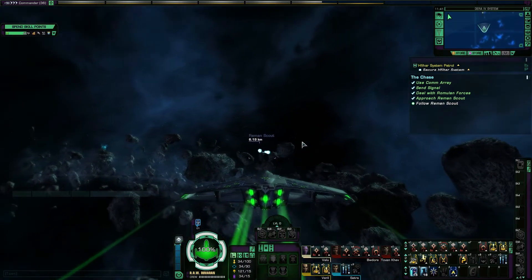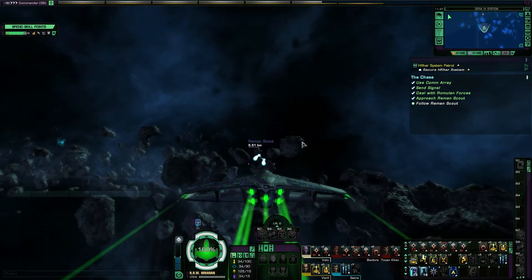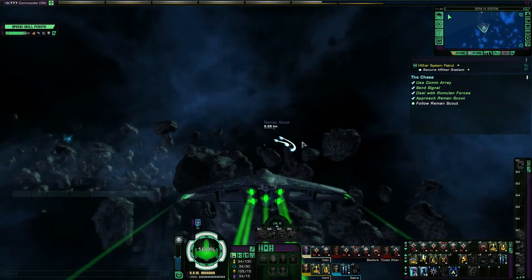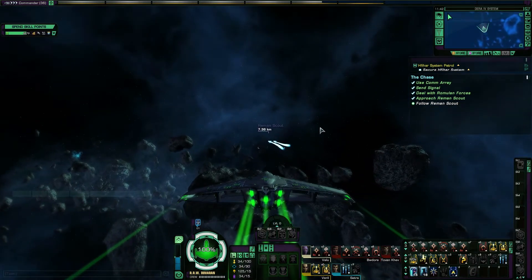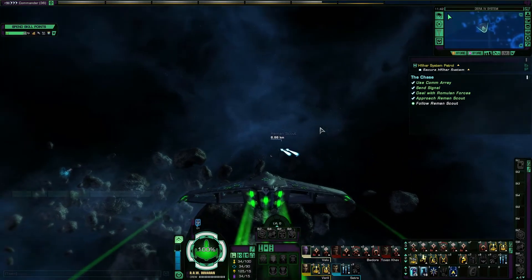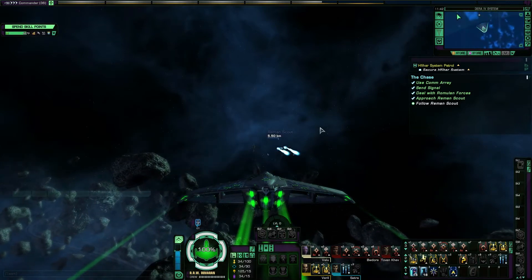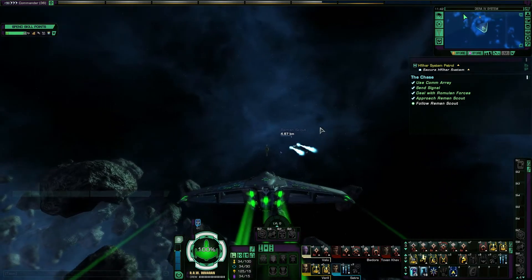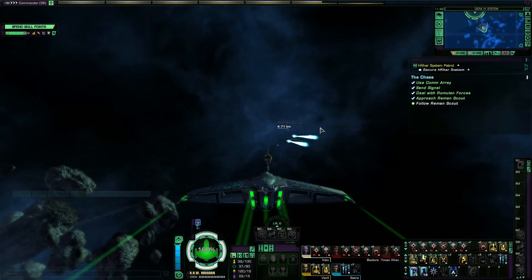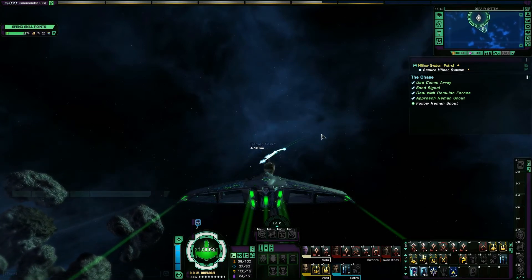We've gained a bit too quickly — let's just back off the speed. Now they're getting away again. Sheesh, fly straight already. Your warp engines may be damaged, but your impulse engine seems fine. We'll drop out of full impulse because we're basically here now — and they've ducked off.